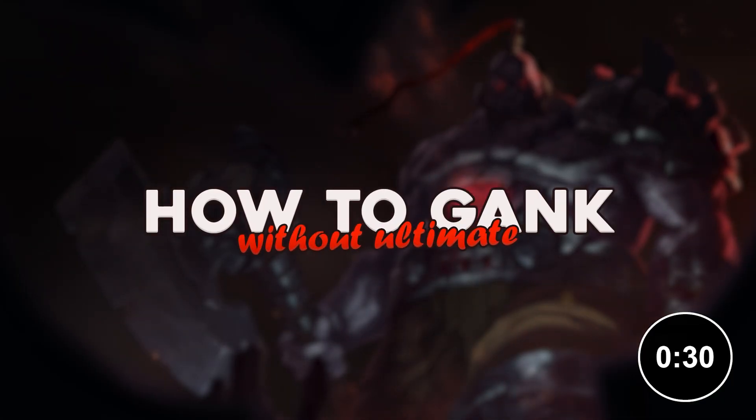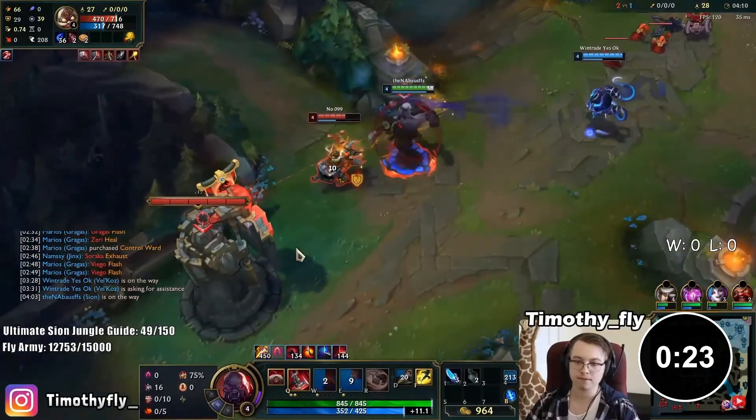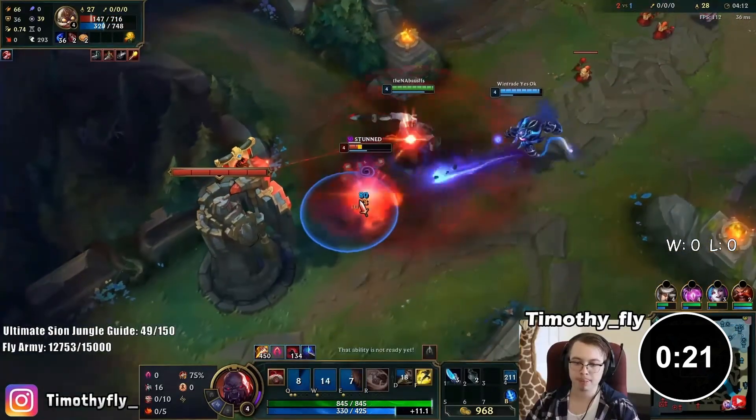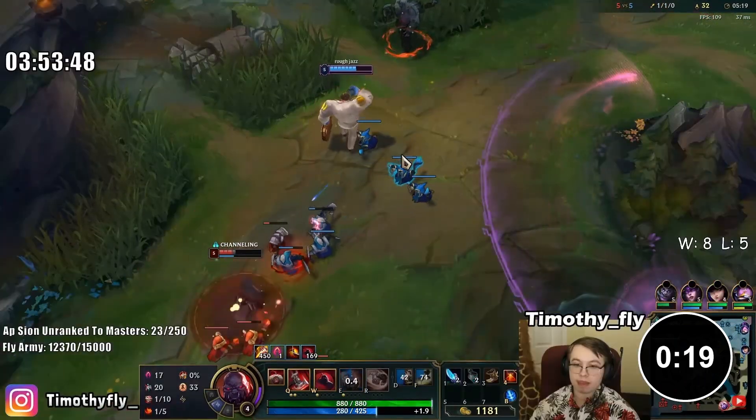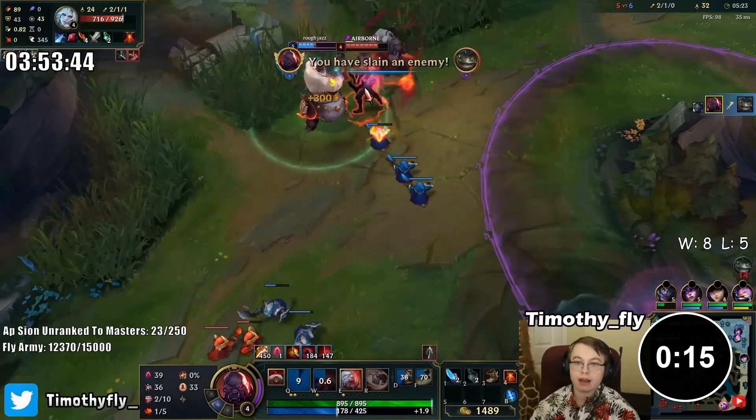How to Gank without Ultimate: Gank lanes where your team has a lot of CC and the enemy has no mobility. Watch lane states and gank overextended lanes — this is very easy to do in low elo. Track the enemy jungler to counter-gank by waiting in bushes, either in the river or walking into the lane. Be patient!